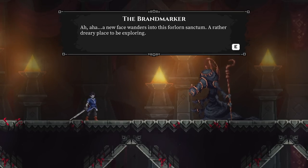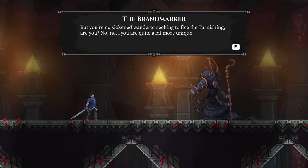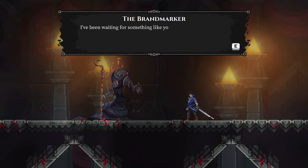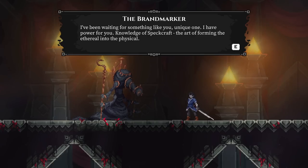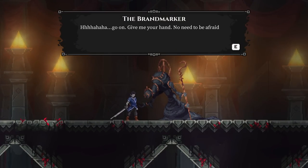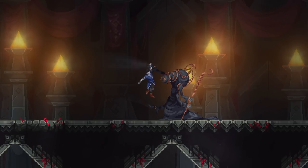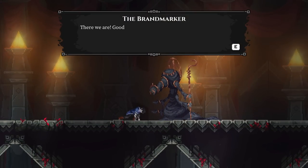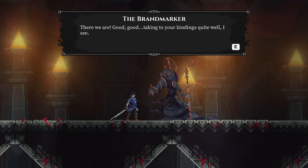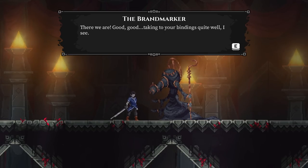A new face wanders into the forlorn sanctum, a rather dreary place to be exploring. You're no sickened wanderer seeking to flee the tarnishing, are you? You're a bit more unique. I've been waiting for something like you - I have power for you, knowledge of spec craft, the art of forming the ethereal into the physical. I don't want to touch you - you're like a big old tar monster, bro. That's not how friends take each other's hands. If I go in for a handshake and some eight-foot-tall monster made out of weird rags picks me up by one shoulder and jiggles me around like a nunchuck - absolutely not.